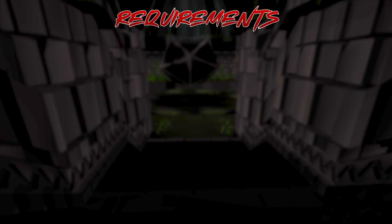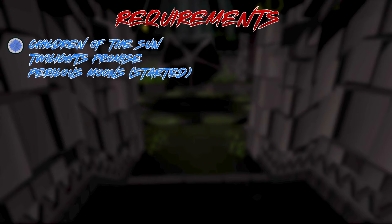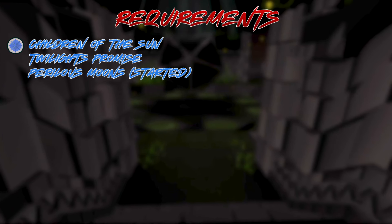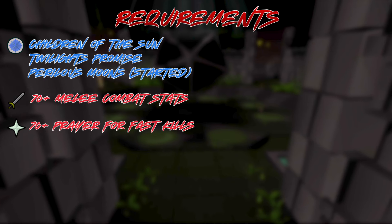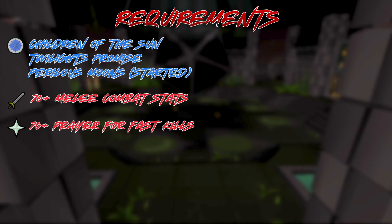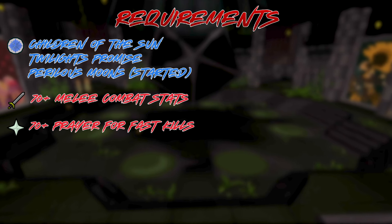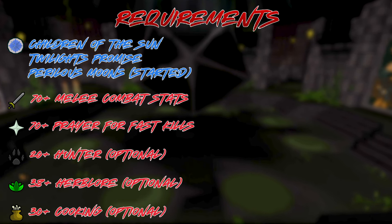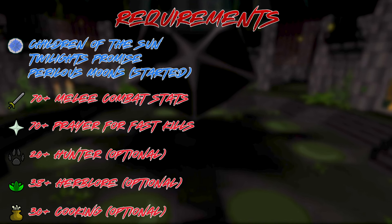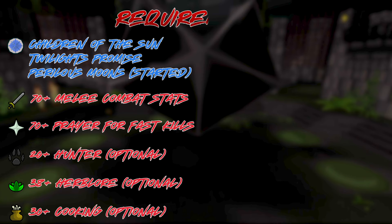First off, you'll need to have completed Children of the Sun and Twilight's Promise, and have at least started the Perilous Moons quest since these bosses reside in Varlamar. I'd recommend 70 plus in your melee combat stats and prayer. Although not absolutely necessary, having at least 20 Hunter, 30 Cooking, and 38 Herblore to catch and cook moss lizards and brew potions within the boss area can prove very beneficial and help save on supplies.